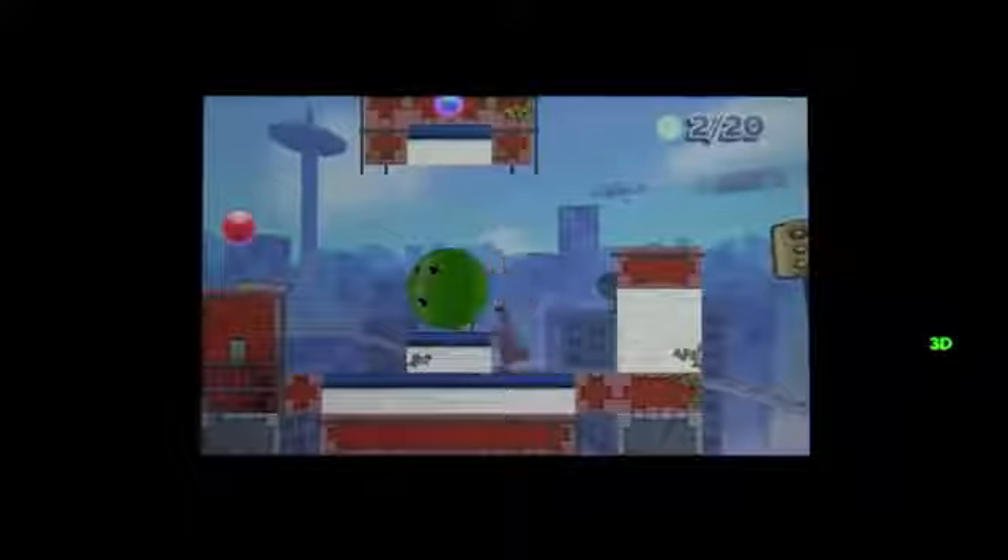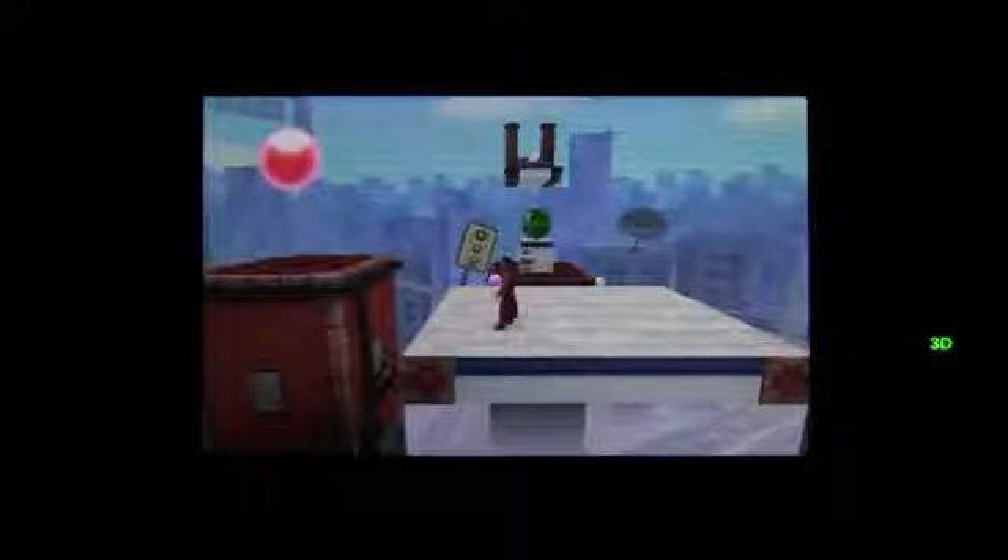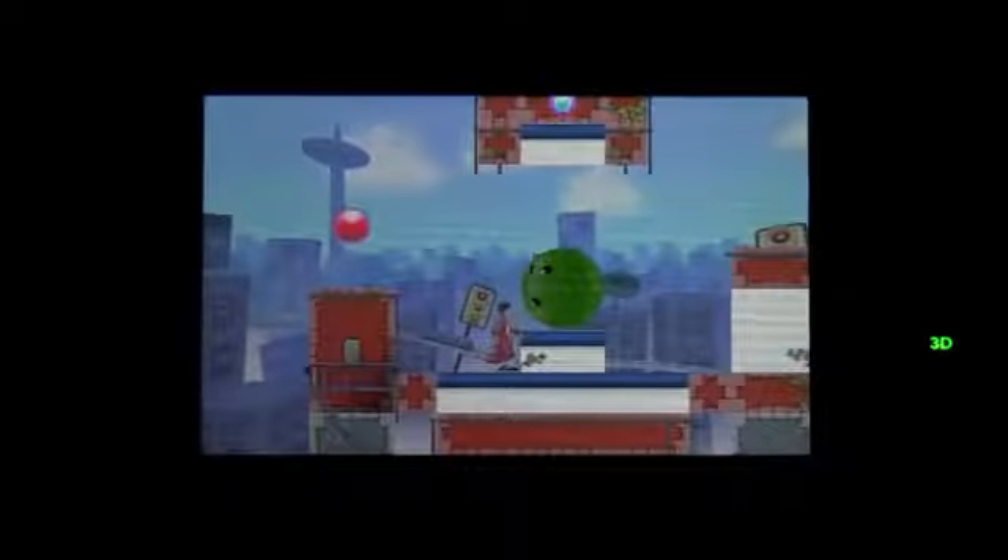So it works like this. Crush 3D is basically a 3D platform puzzler with marbles scattered among the platforms. You can rotate the camera into fixed viewpoints, which can reveal especially well-hidden marbles or bonus objects. But even then, many are still out of your reach — that's when you have to crush things.